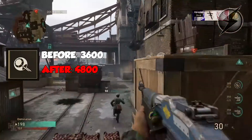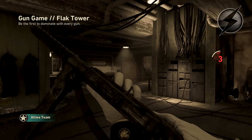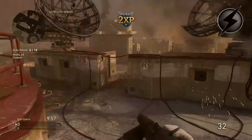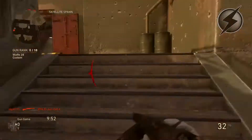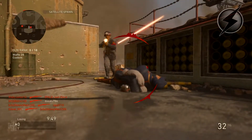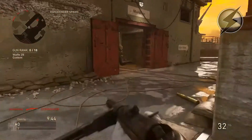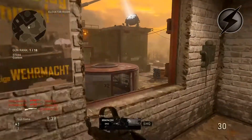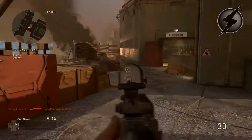The ball turret gunner went from 3600 to 4800 points. So you can still earn these streaks using requisitions, but it will take much longer than before. In team deathmatch, getting something like the ball turret gunner is now extremely rare or nearly impossible. In objective modes like domination or hardpoint, you'll still see people using requisitions for high-end streaks — it'll just take a bit longer.